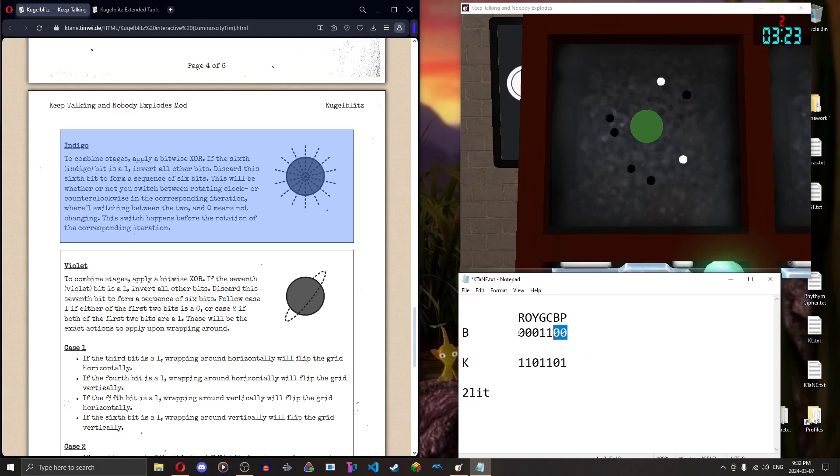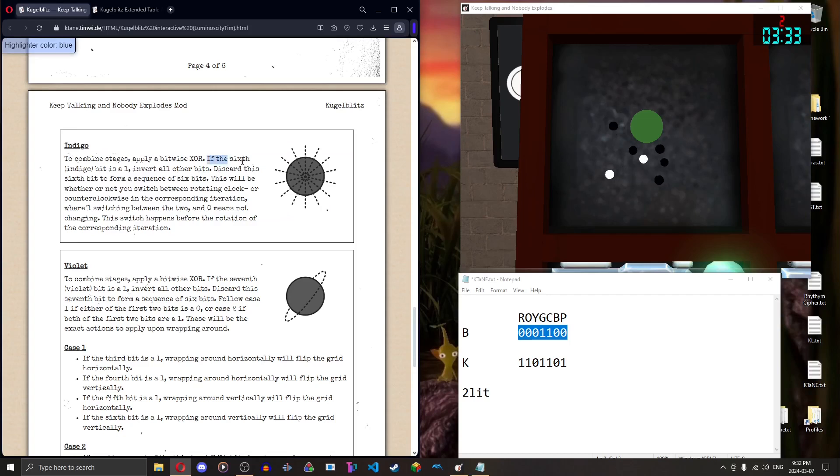Before you start grabbing digits from the table, note that indigo, as well as green, cyan, and violet, affect how you get digits. The blue quirk affects whether you're changing from clockwise or counterclockwise. You only change direction six times because you're changing in between each step, so you're grabbing the sixth bit. If the sixth bit is a one, invert all the other bits and get rid of it. In my case I got a zero, so I can just take it out — a zero means I'm not changing between clockwise and counter, a one means I am. It does NOT mean zero is clockwise and one is counter.